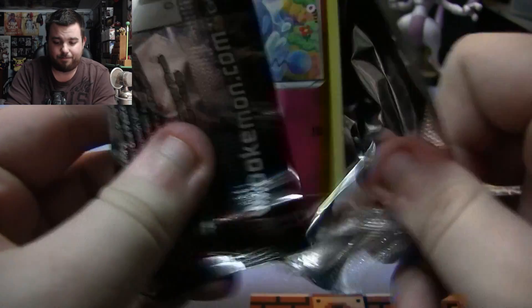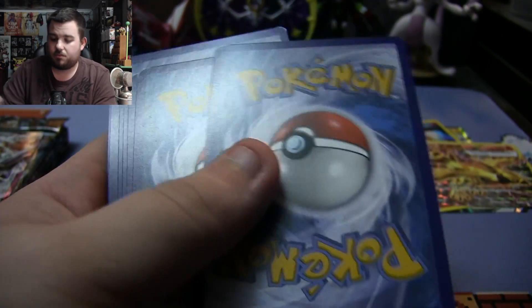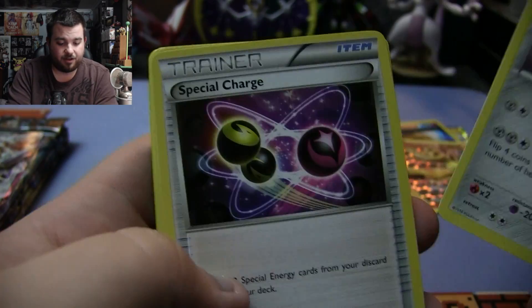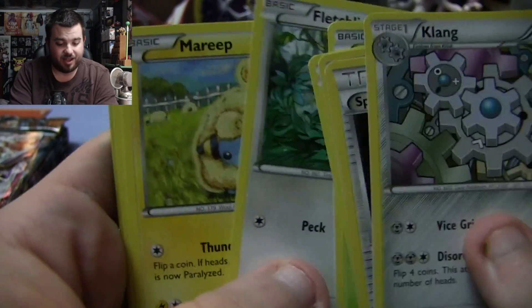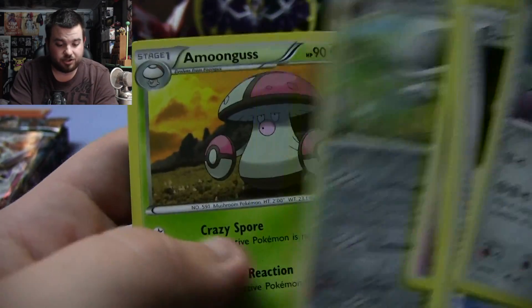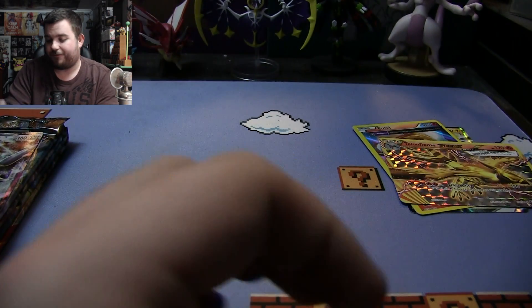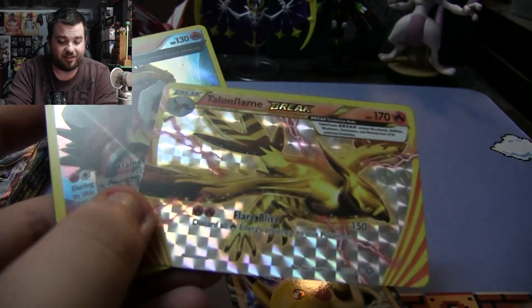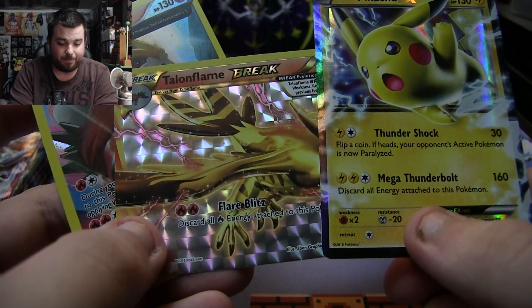Final pack of Steam Siege for Pikachu: Klang, Special Charge, Nidorino, Mawile, Yanma, Fletchling, Mareep, Drifloon, Shieldon, Reverse Holo Shieldon, and then a Amoonguss. So Pikachu got us the Holo Entei Ancient Trade and a Break. Not bad, Pikachu. Not bad.